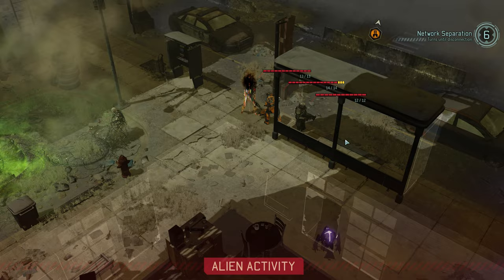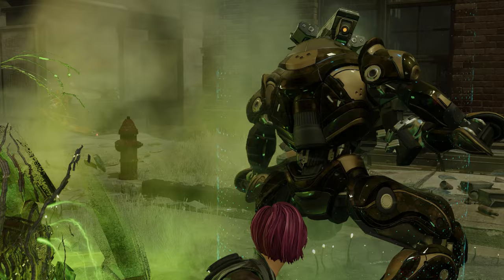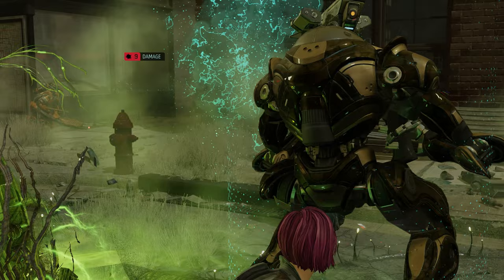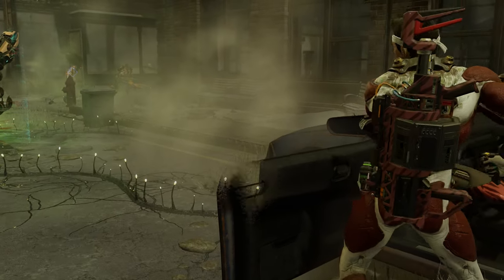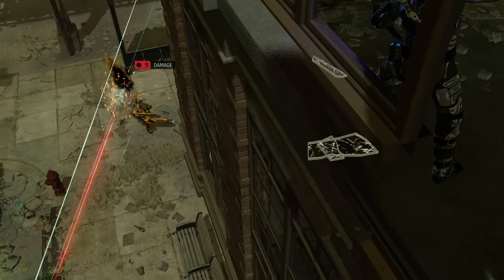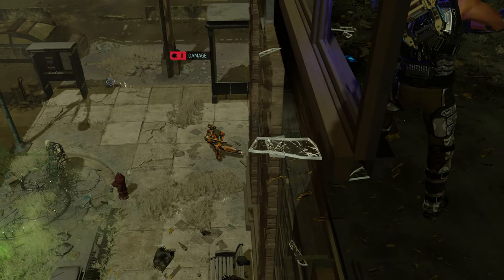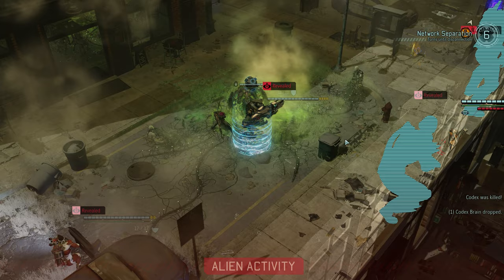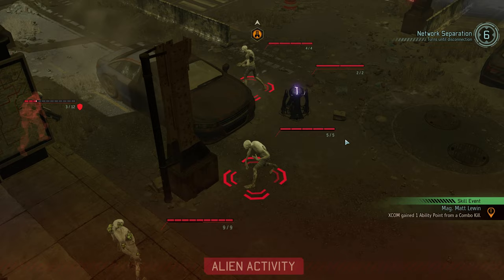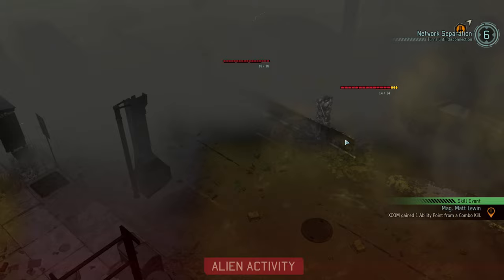As I had planned, by moving forwards just one tile the enemies detect Julian, and so we can begin this fight on our terms. With that, the Codex is down, courtesy of psi-operative Matt Lewin. The Lost meanwhile also activate, but don't harm anyone just yet.